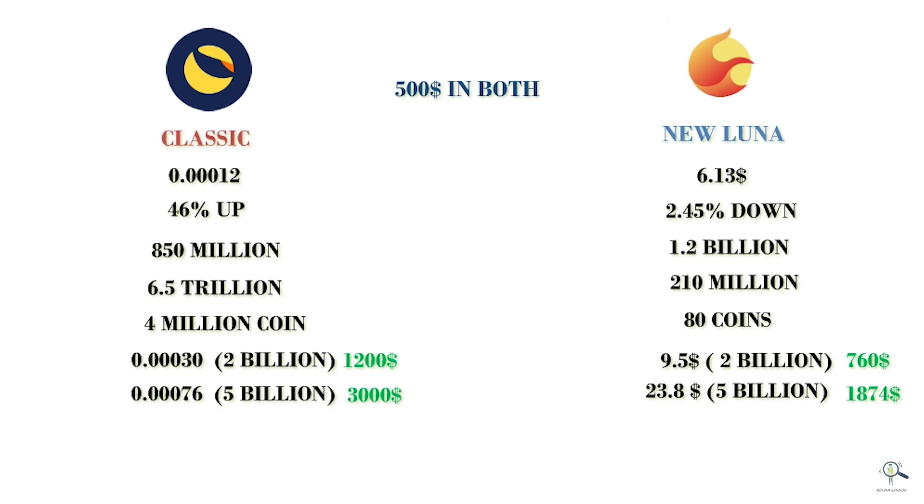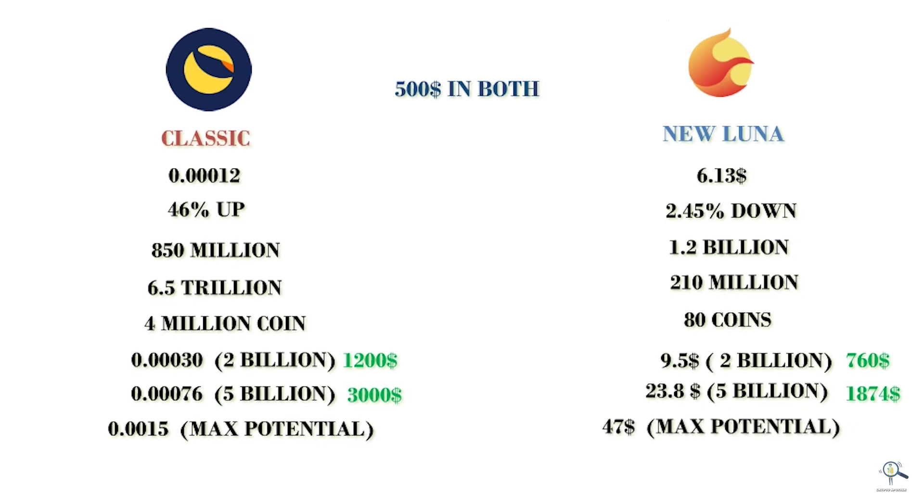Now let's find the maximum potential of each coin at a $10 billion market cap — keeping the current scenario in mind, as it will be really hard for both coins to reach that level. The maximum potential of Terra Luna Classic at $10 billion market cap will be around 0.0015, and new Terra Luna will be around $47. Your $500 would turn into $6,000 in Terra Luna Classic, whereas in new Luna it would turn into $3,795.